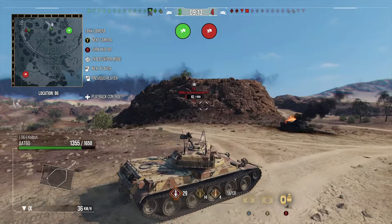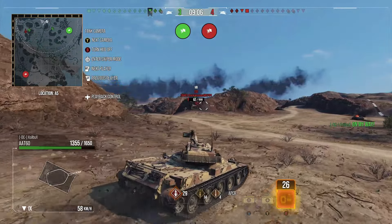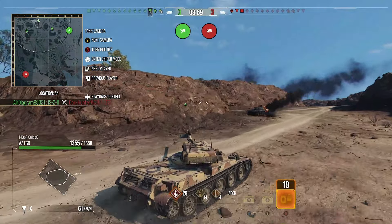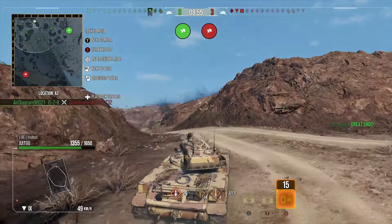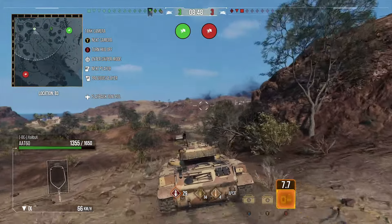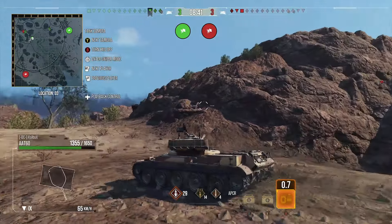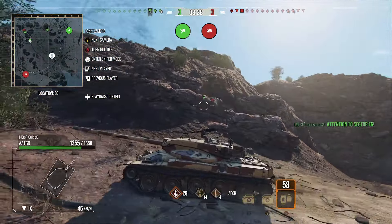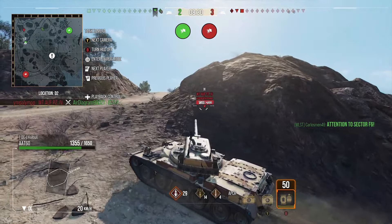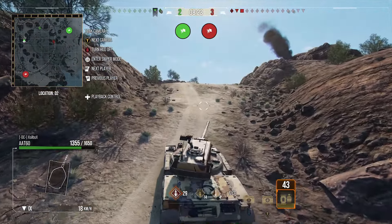Originally I was going to push down our flank and go for that 257. However, the T32 is a one-shot and it's probably best we stick together with the other heavy tank and try to give him support. He takes out the T32, which is brilliant — so now we're level on numbers. This game is a lot more winnable, a lot more favorable than it was. There were a couple of points where I thought this was it. Unfortunately, a full-health Waffle has now gone into our heavy tank and I want to get up there as quickly as possible. Unfortunately, our heavy tank gets taken out.